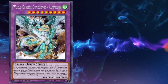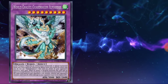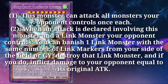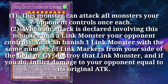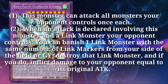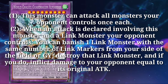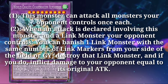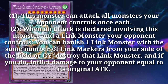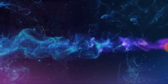M'Dek's effects include being able to attack all monsters on the field once each. If it battles a Link monster, you can banish a Link monster with the same Link rating as the one it's battling, immediately destroy it — similar to Knightmare or El Shaddoll Construct — and deal damage equal to its attack. This comes in really handy if you're playing a deck with a wide Link pool.